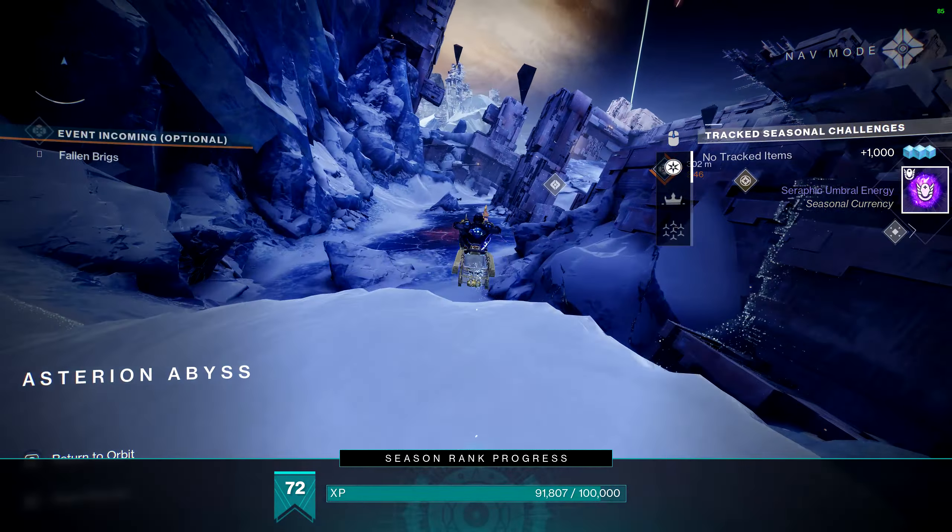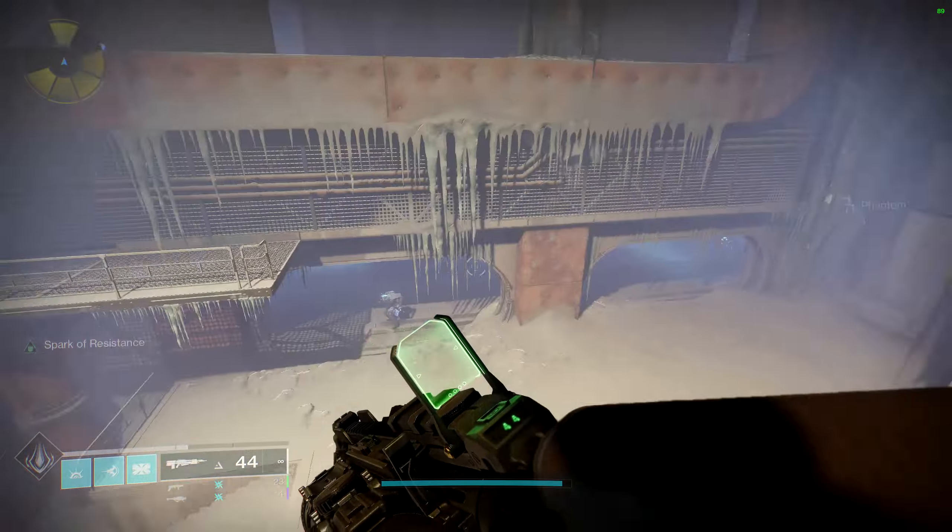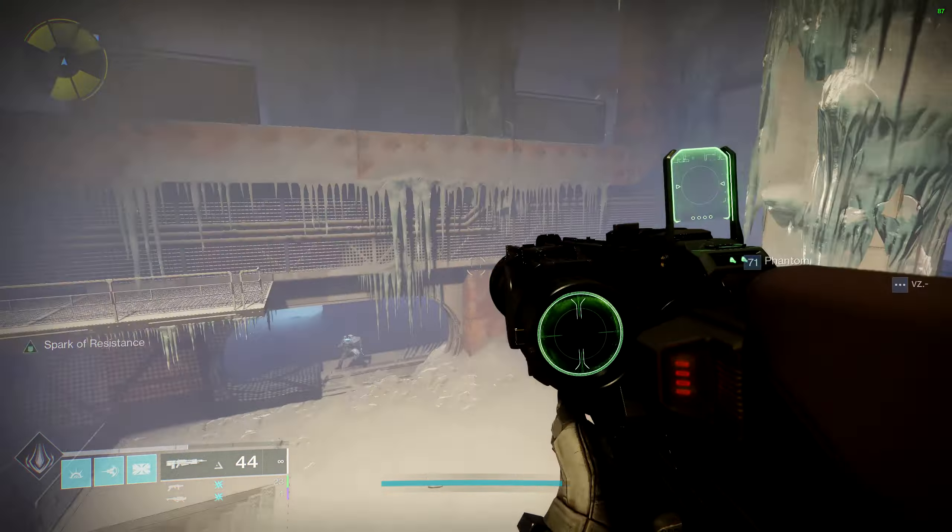Next is Eventide Ruins. This is the spot you spawn into if you fast travel here. The first one is if you come into this building where you usually enter the Lost Sector — right up there. That's the first one. The next one: come back out this door and head over to where the start of the Deep Stone Crypt is. There's one right here — this is the door that enters into the Crypt.